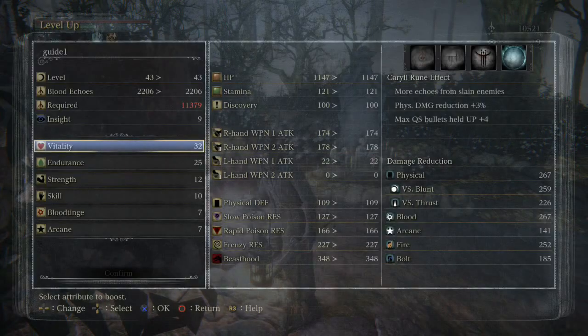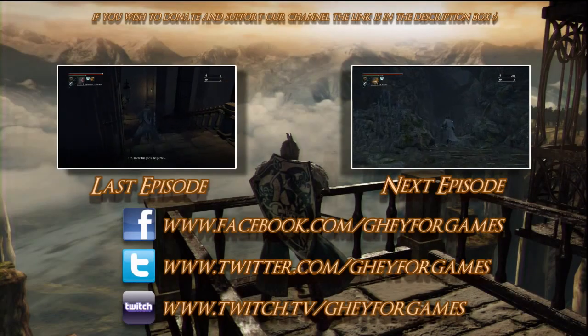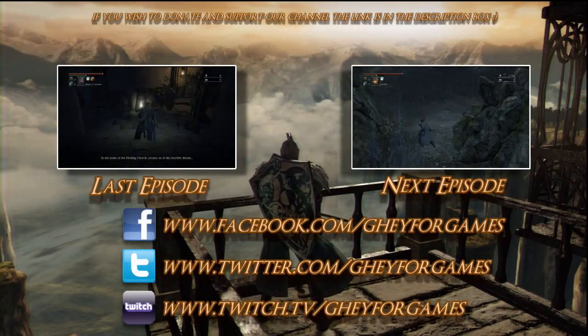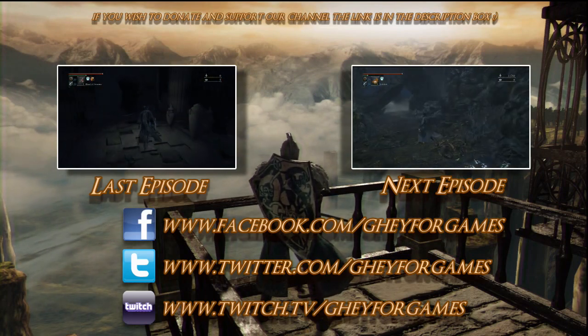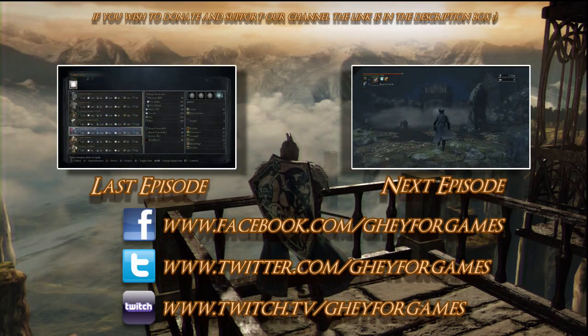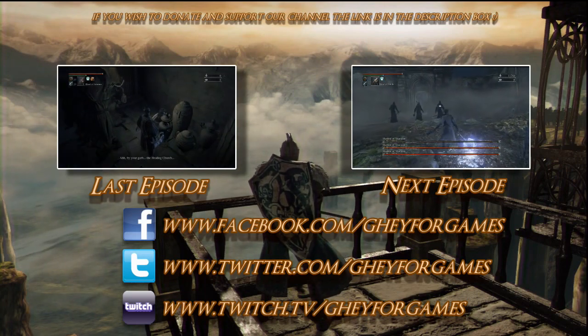That's about it for this video — Hemwick is a pretty quick and easy area and we definitely got every item. We hope you've enjoyed this tutorial walkthrough. The next part will be the Forbidden Woods, which is a tough one — there are over 70 items in the Forbidden Woods, so that took a lot of time to record. We hope you guys appreciate it, and we'll see you in the next one.